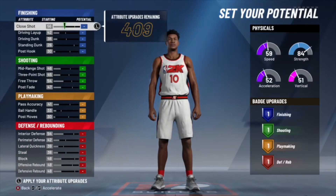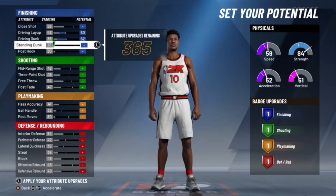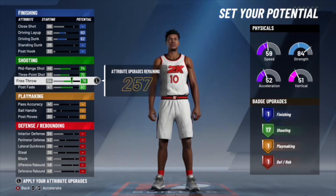I put low finishing on this build because you're an outside center — you don't really need much finishing. Mostly all you need is easy layups because you're not going to dunk on people with this build; you can't even get contact dunks. So just driving layup and driving dunk is all you really need.